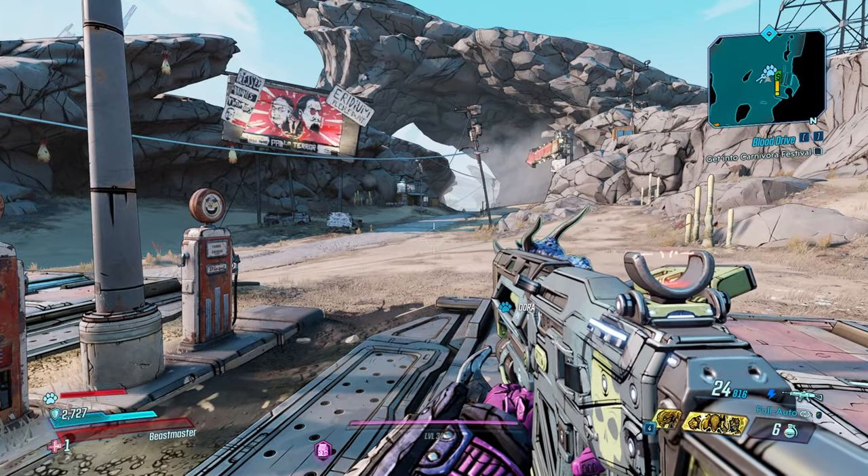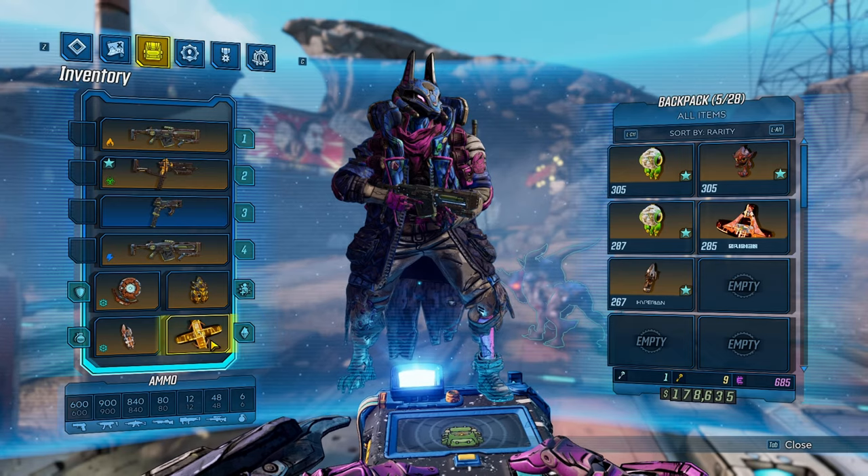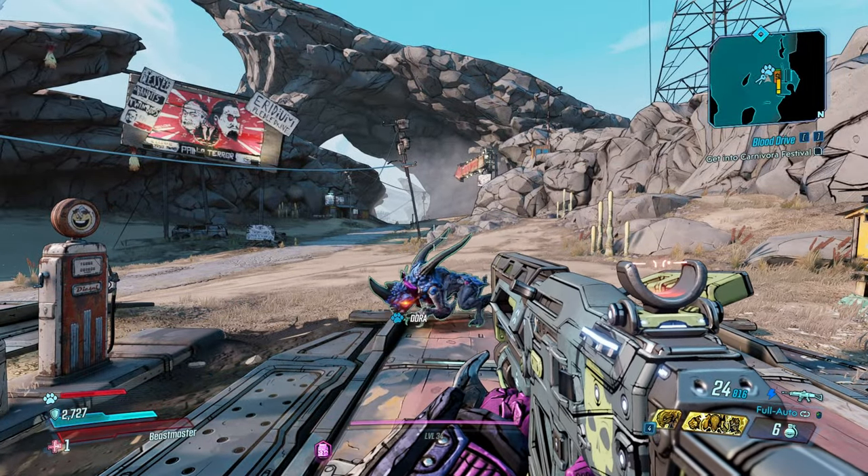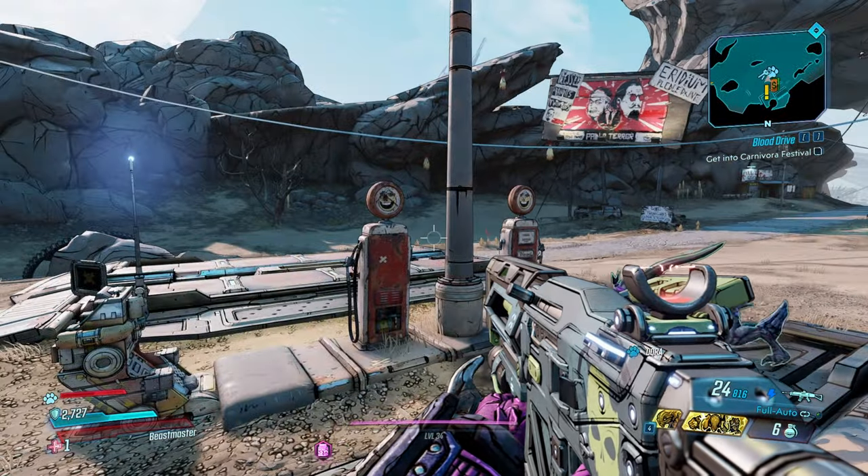We are level 34. I'm normally done with this story mode by then. However, we did get this: an Atom Bomb Deathless, which is pretty freaking cool. And I put on a Butt Stallion Milk because maybe the Malek's Bane will just drop from trash.